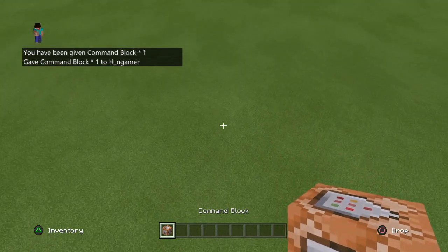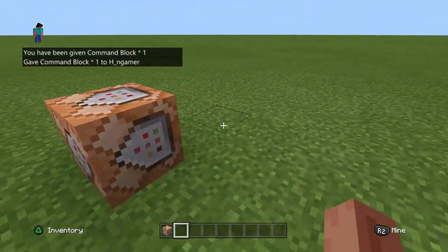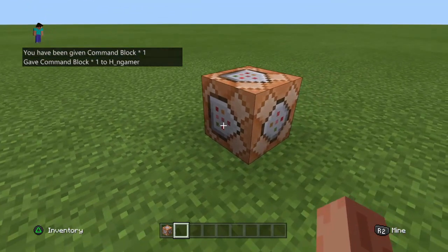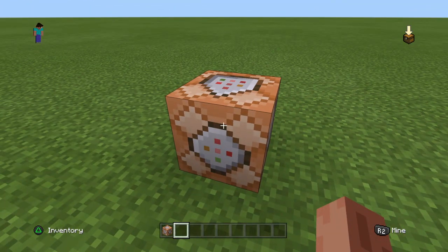So there we go, we have got one command block right here. If you want to get the other command blocks, all you have to do is repeat that same process as I've shown you. Just type that in with the different wording for the different types of command blocks.